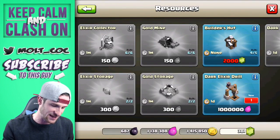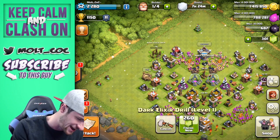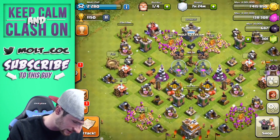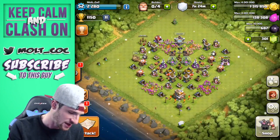Down here on the right we have new resources for Town Hall 7 — yes, a dark elixir drill! We got a dark elixir drill, I'm gonna go ahead and build that, awesome, so stoked about that. Let's see what else we can upgrade — let's just upgrade a mine or something, eight hours, sure, we'll upgrade that.